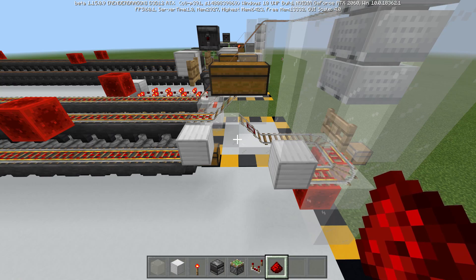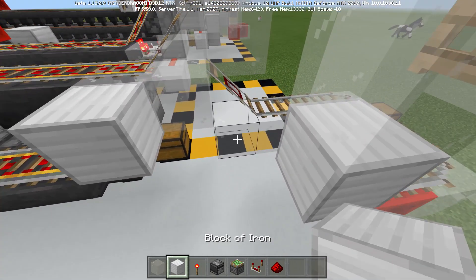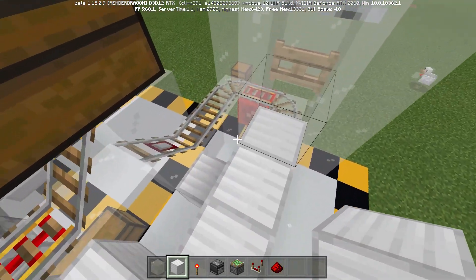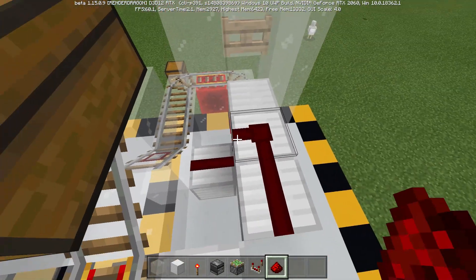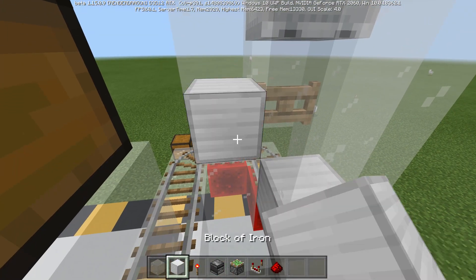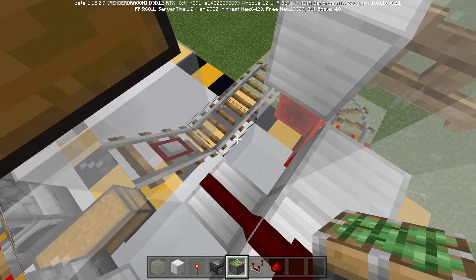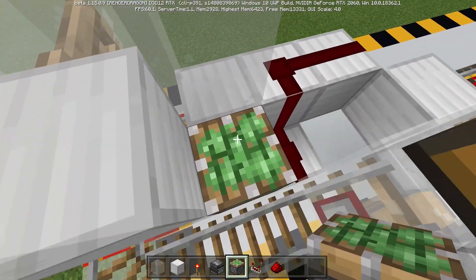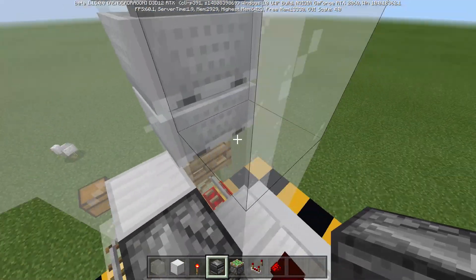To start the actual redstone for this side, we're going to be looking at our smeltable input chest. Place a block right there and two blocks diagonal — similar to what we did on the other side, but not quite the same. We'll need redstone dust on all three of those. Right next to this fence gate, we will actually need a solid block. Then place in a sticky piston with an observer on its face — the back of it pointing into this block, so the face will be pointing the opposite direction.